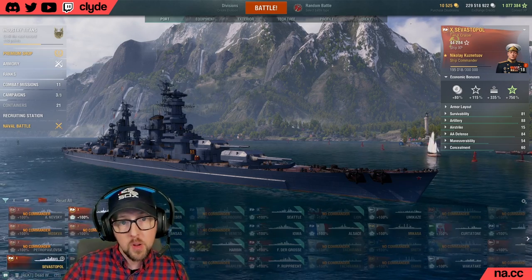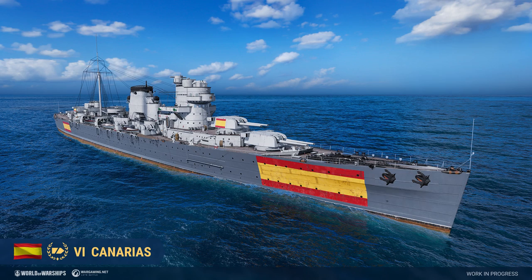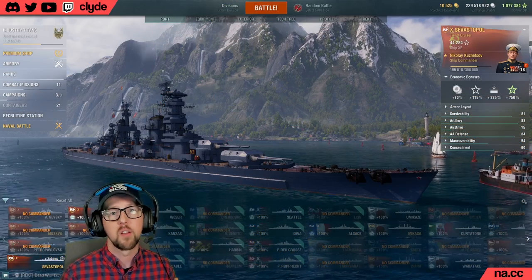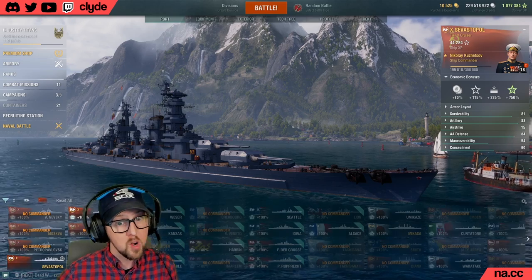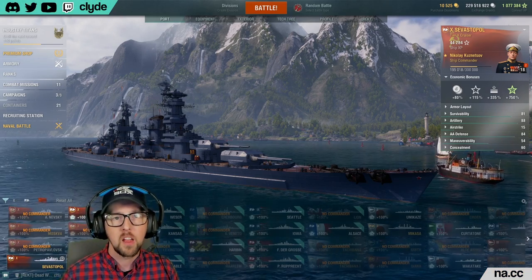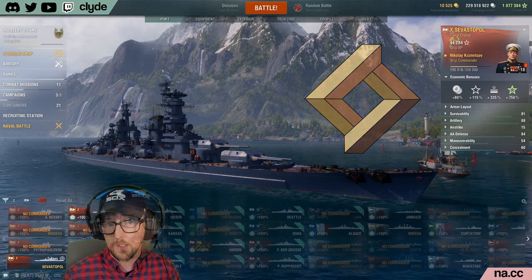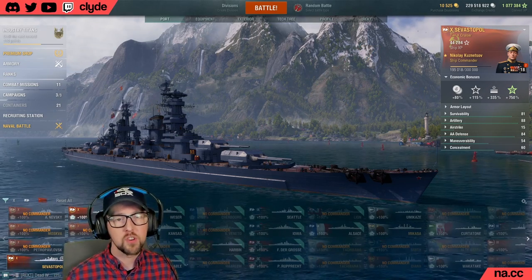This ship was announced on November 7th, 2021, alongside Forrest Sherman and Canarias. Both of those boats have been out for a very long time — in fact, Forrest Sherman came out back in March — and finally Sevastopol is coming to the armory where you'll be able to purchase it for research points.